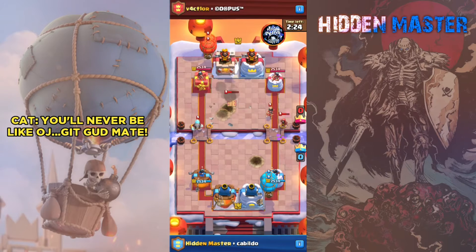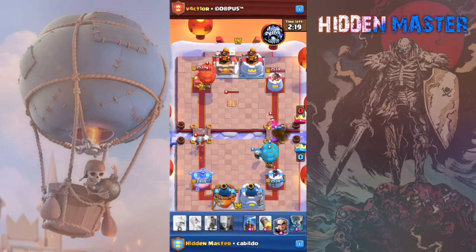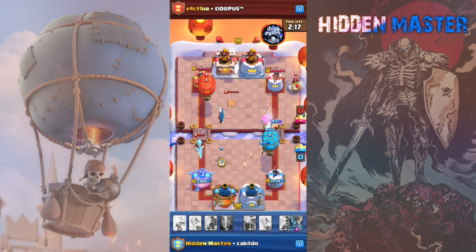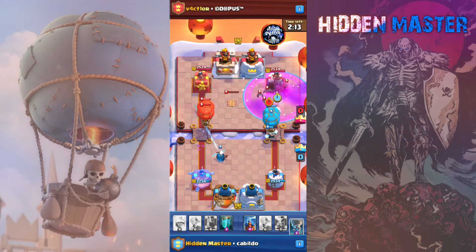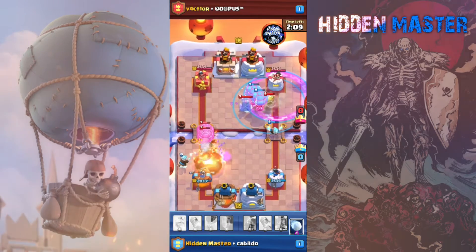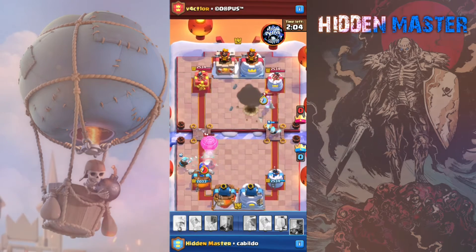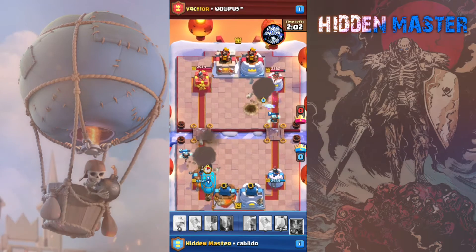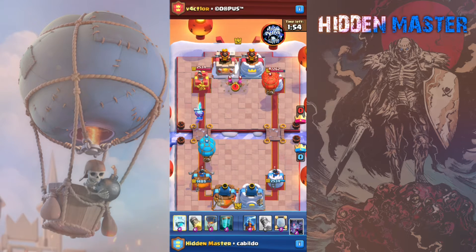I got magic archer on their balloons — it's gonna be a nice little balloon push until they use the tornado wizard. That's pretty much the formula: magic archer or executioner combined with tornado is gonna be really good in this game mode.